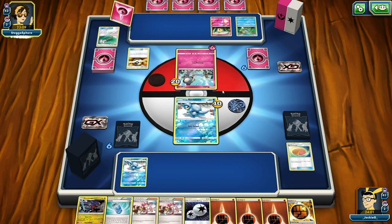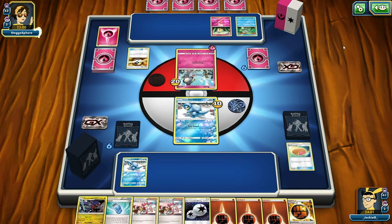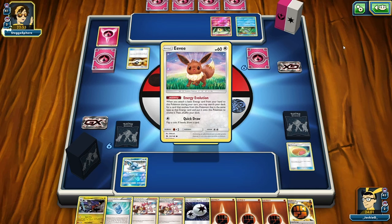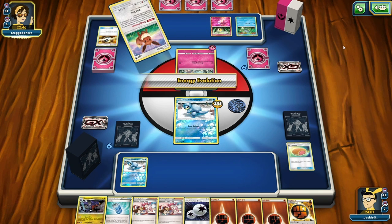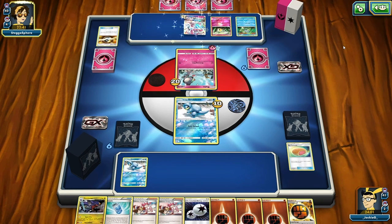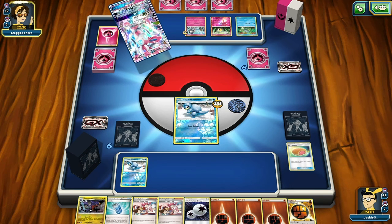She plays an Ultra Ball - discards two cards to search for a Pokemon, reveal and put it into your hand then shuffle your deck. She is playing a Sylveon as well, I really should have expected that. Hopefully we can get a Buzzwall in there. She places Sylveon straight up - Sylveon's Ribbon ability lets you search your deck for up to three cards and put them into your hand.